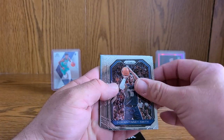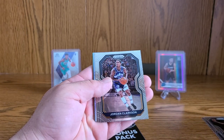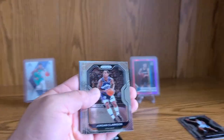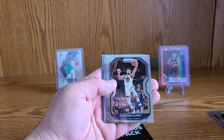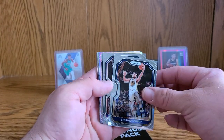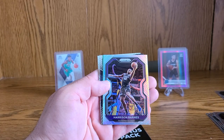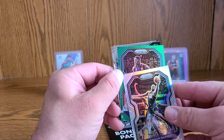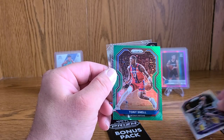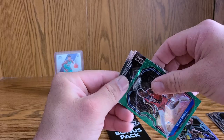We've got a Dorian Finney-Smith, a Tyus Jones, a Malcolm Brogdon, a Jordan Clarkson, a Stephen Curry — there we go — a Blake we'll put on the side, a Vince Carter, and our silver is not a rookie, it's a Harrison Barnes. Yikes. And our green is a Tony Snell. These packs are okay — we did get a Sophomore Stars of Ja Morant, that's pretty slick.